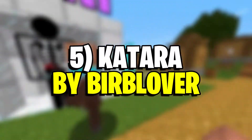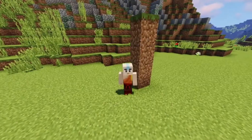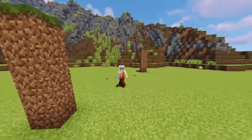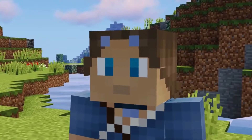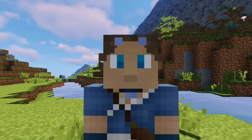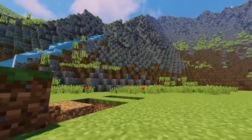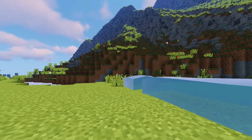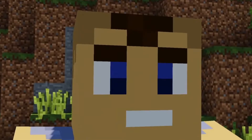Number 5: Katara by Burb Lover. Avatar: The Last Airbender is one of the most adored animated series of all time, and it's only natural for the Minecraft community to create more than a few avatar-inspired skins. This one bears the likeness of Katara, the waterbending protagonist who discovered Avatar Aang within an iceberg. Sadly, this skin won't allow players to waterbend, but they can at least pull off some cool tricks with water buckets for a similar effect.